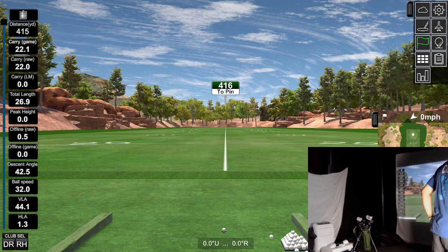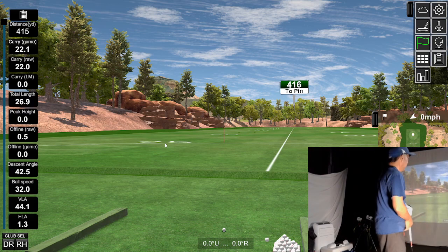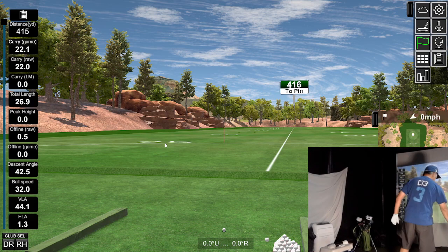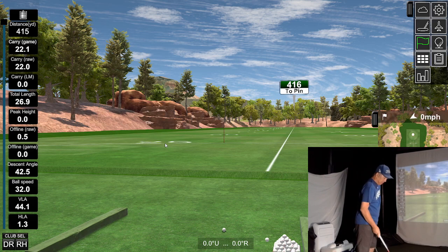Did we disconnect? Let's see if we disconnected here. Oh, we disconnected. Try to connect again. Now we're connected again. You see a little green line there in the lower right corner? That usually means it's connected. Let's see what happens.